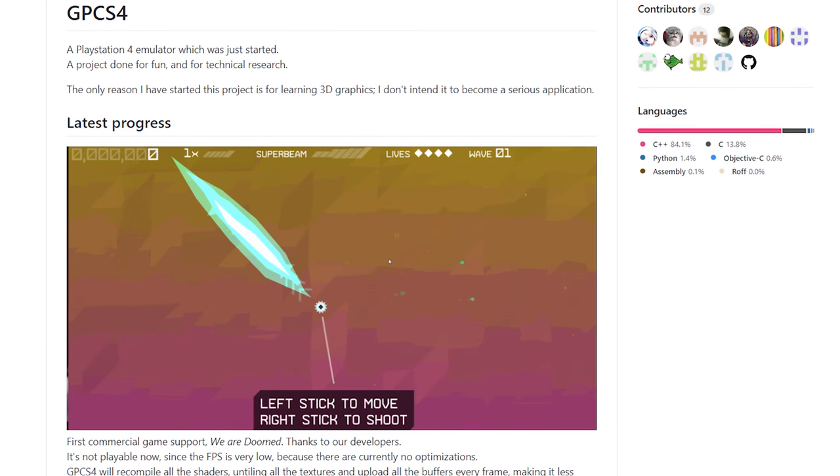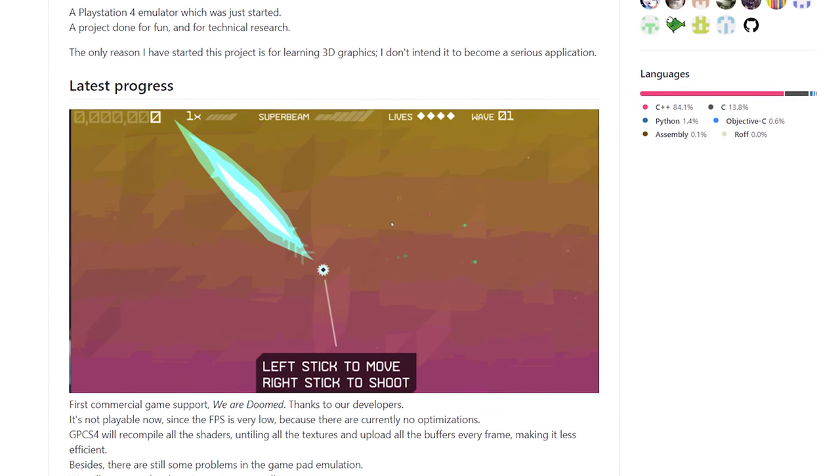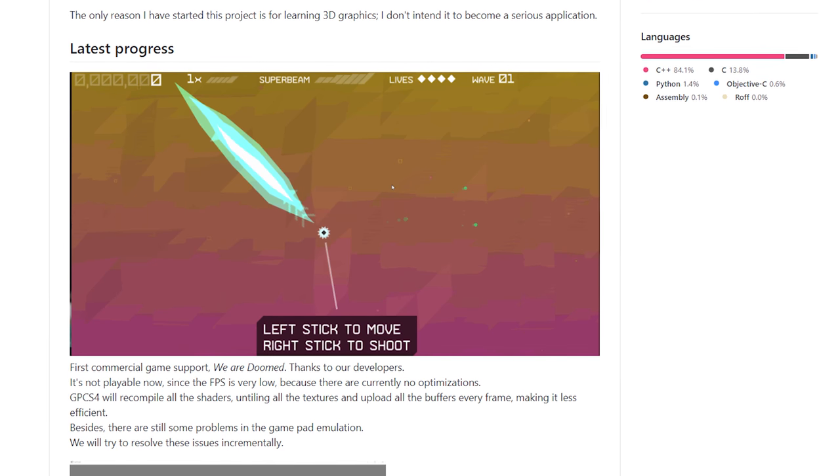There are four PS4 emulators right now. The first I'll cover is GPCS4, which is pretty interesting. This is not a serious project — set by the developer itself — so it might not become anything serious, but it's still amazing to see. It is mostly made for fun and for researching 3D graphics. It can already run the first PlayStation 4 game, 'We Are Doomed,' though it doesn't run properly at about 10 FPS, since the emulator is still unoptimized and very new.